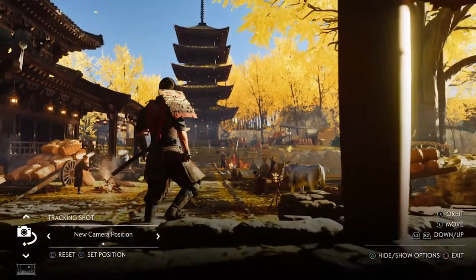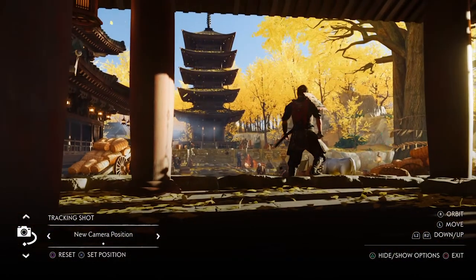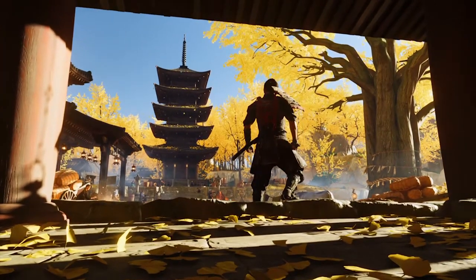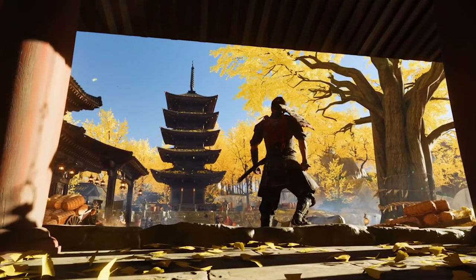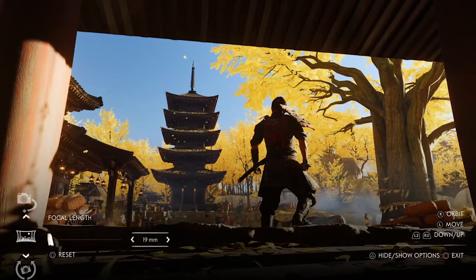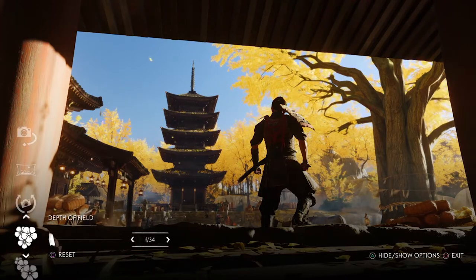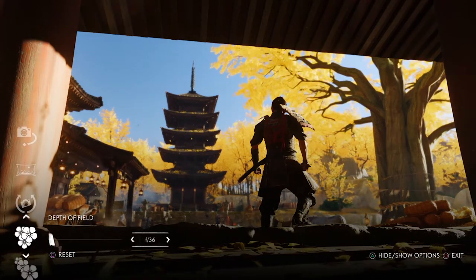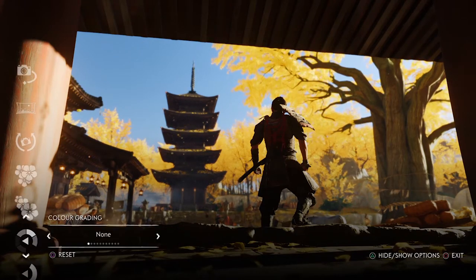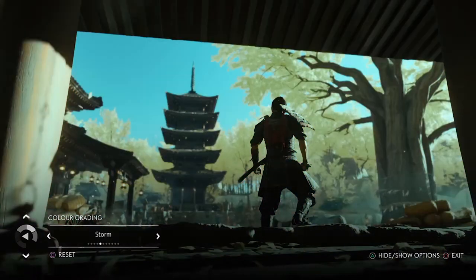Now for the special topic: focus and depth of field. They're kind of different things. Focus obviously dictates what's the sole identifying thing in the image that you want to focus on — whether it's a person, a building, some piece of action, something in the distance, or an object. That is really the first thing you'll notice. When you want to take a picture, you see something in the environment that's drawn your attention — that is your focal point.